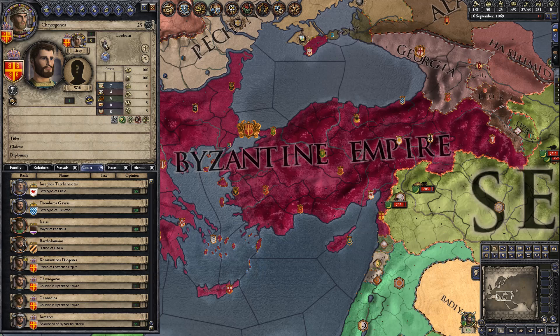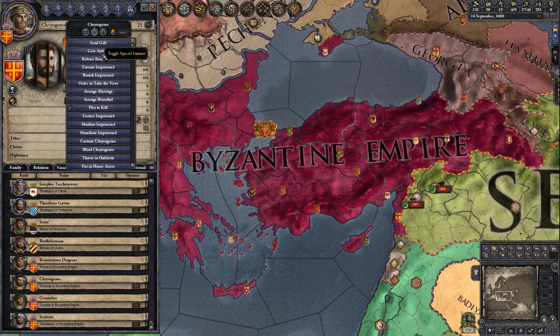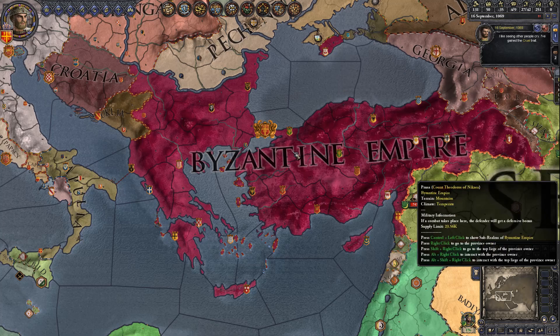For example, if we go over here to this low-born Chrysogonos, we'll go ahead and imprison him. Now he's in prison. We can pick Castrate, do it, and it's that easy. You can even go into negative piety if you feel that you need to.